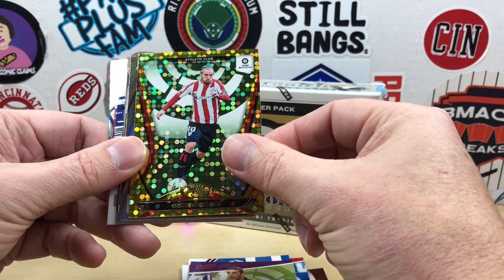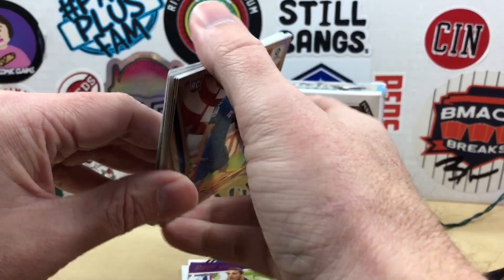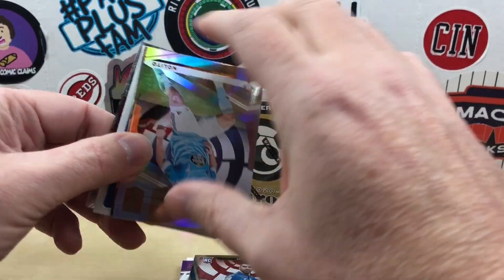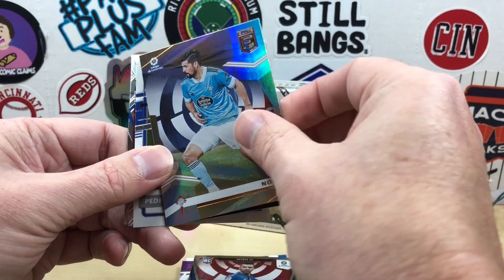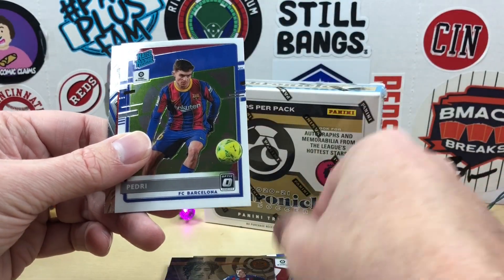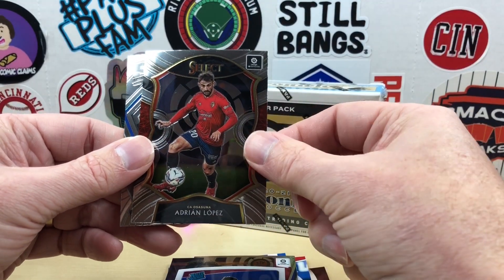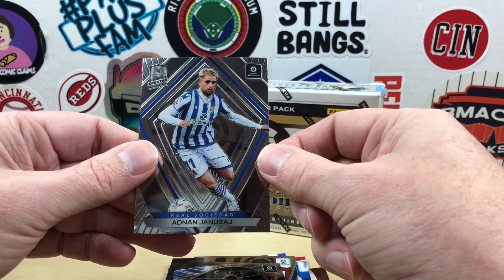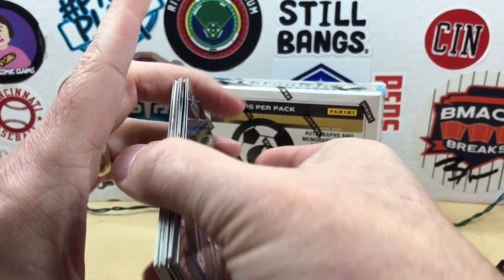Iker Muniain gold Circles, Al Certified, Angel Rodriguez, Nolito, Brian Gil, and a nice rookie of Pedri, Adrian Lopez, and one more whose last name I won't try. That's La Liga.